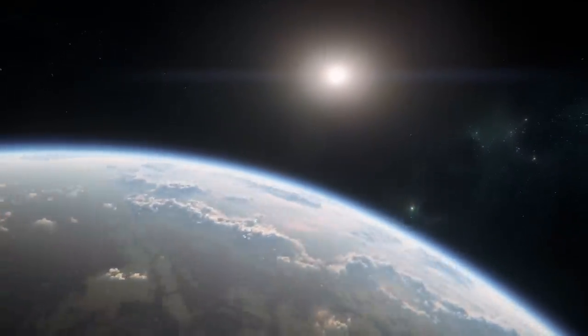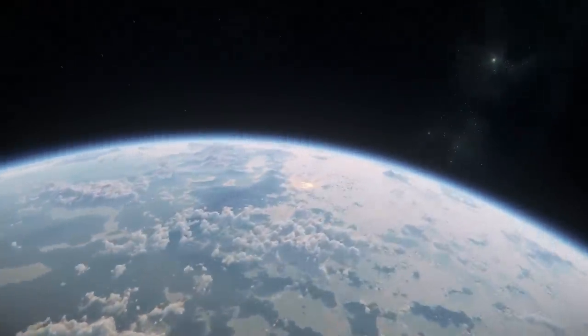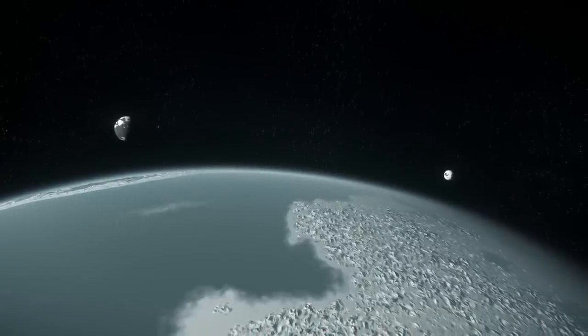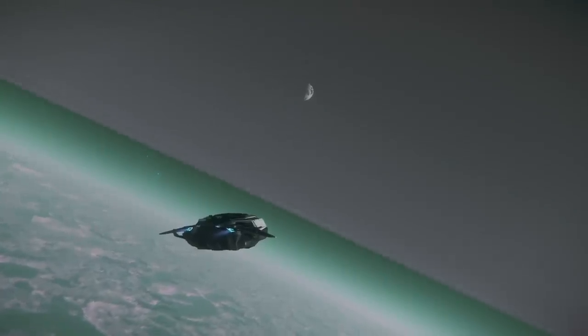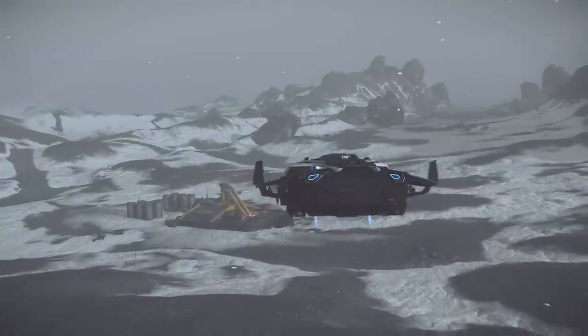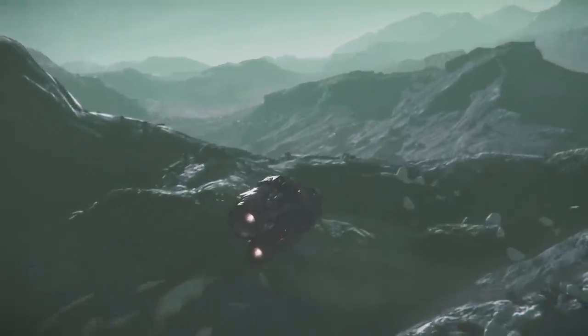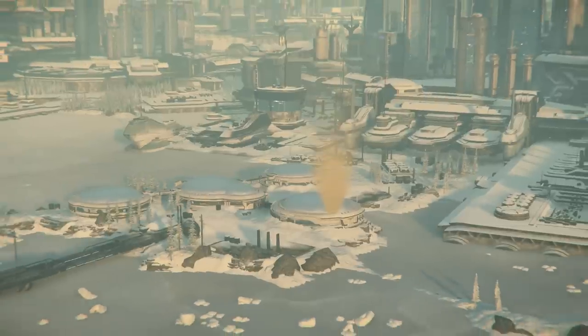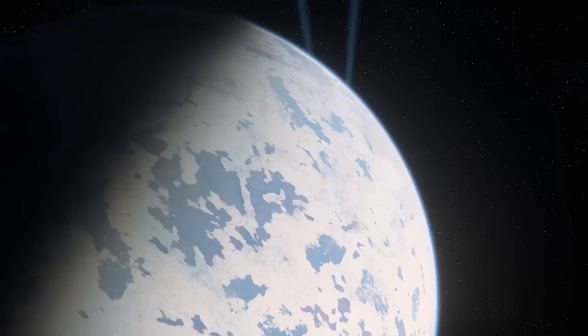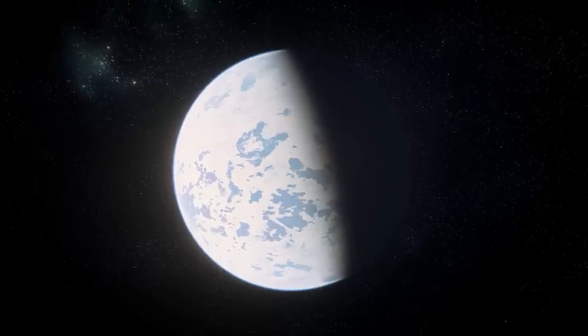Besides the beautiful planet of Microtech, there are also three moons in the area — Clio, Calliope, and Euterpe — all just about as cold as their planet with varying atmospheres. While you'll find bunker missions around these moons, the cargo haulers will get the real benefits out here, with fairly valuable cargo both legal and illegal. While there are some career paths that won't fare well out here, I do recommend Microtech as the best place for new players to start out, and one of the best starting spots for many others as well.